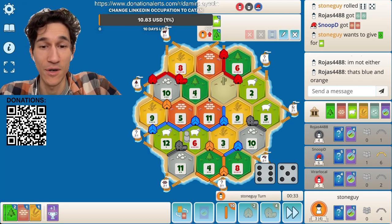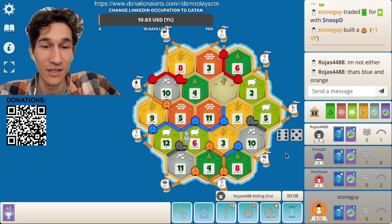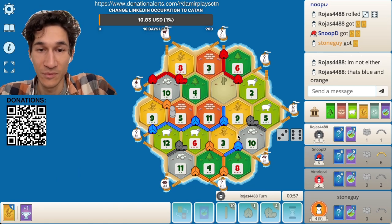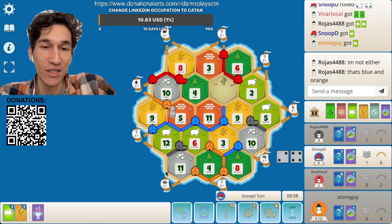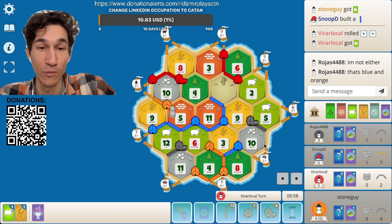He goes there — wow, I have a bad feeling about this game. I have a feeling it's one of those games. Black is blocking blue and me. I need that city. Where do I go next? I can build here to get more stone or more grain, or more wood and stone with the stone port. But this is a long road — one, two, three, four.